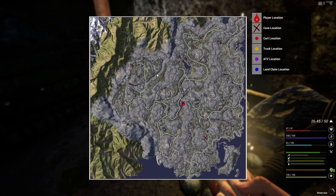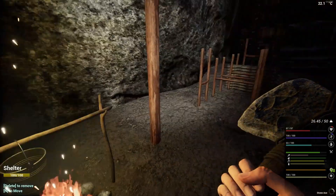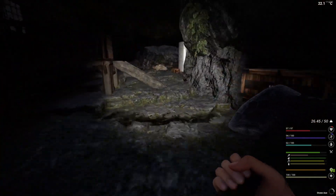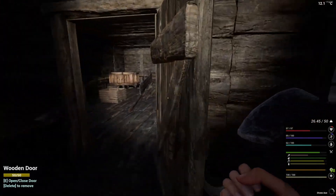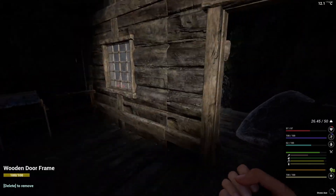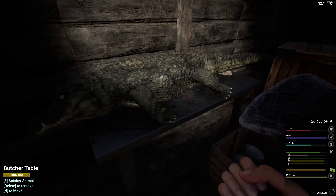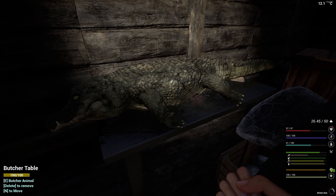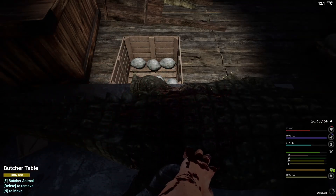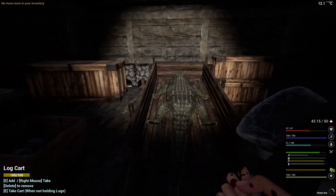We're going to head north to the swamp - that's the brown spot towards the top of the map. I've already gone there and grabbed two crocodiles and brought them back using the truck, one in the lap and one on the back. We've got one here on the cart and one on the butcher table ready to go. To butcher these, make sure you have an axe or a knife on you, look at them while they're on the table and press E. You'll go ahead and butcher it - it'll give you a ton of meat.